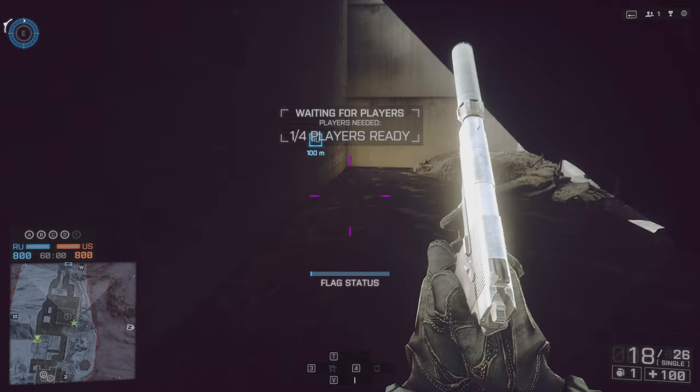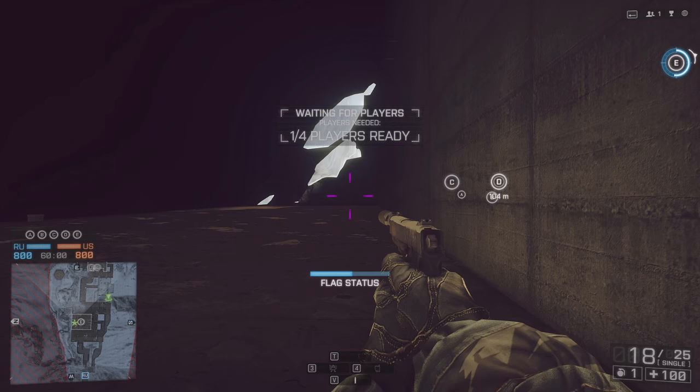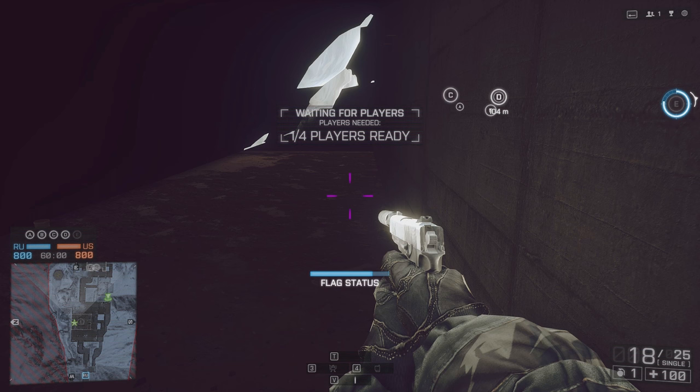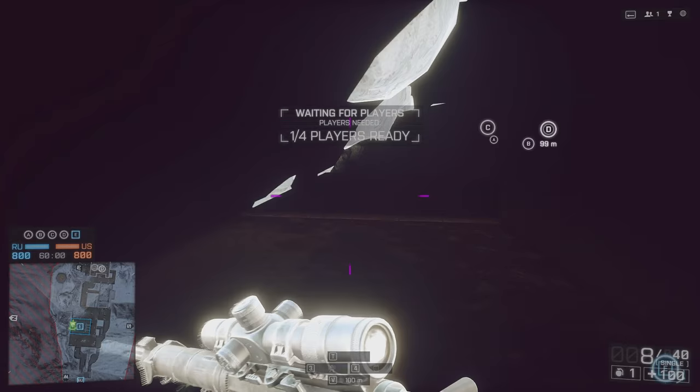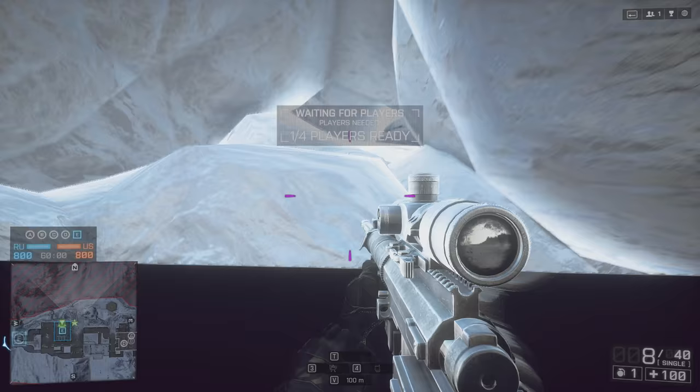Once you get to E you'll see this nice little area. The current flag status is capturing and no one can get you here unless they do the glitch as well, so you are perfectly safe. You can easily stay like this the entire game — the enemy has no chance of getting E, which helps prevent spawn killing and base rape. I'm going to place a radio beacon there just in case.